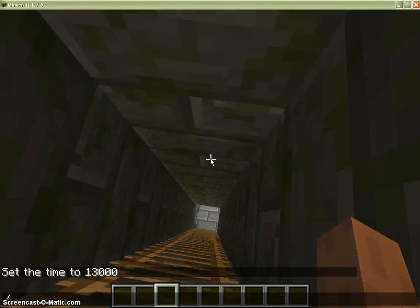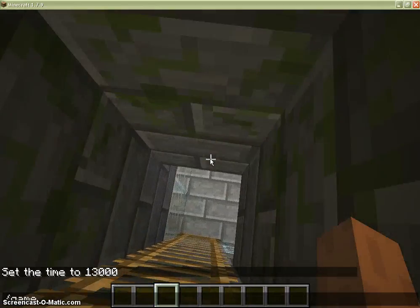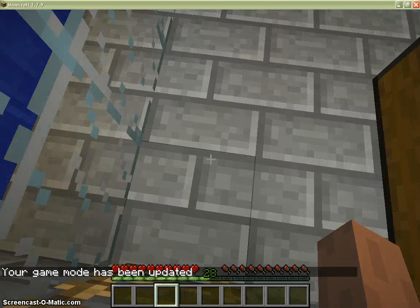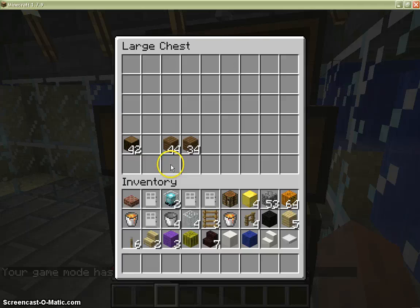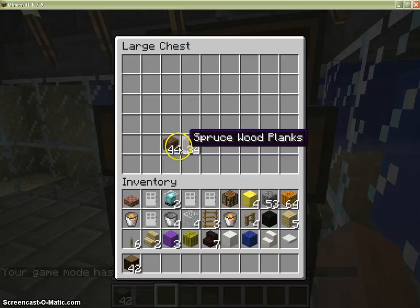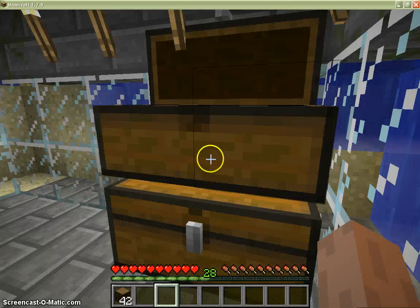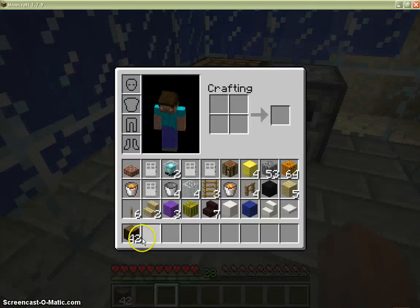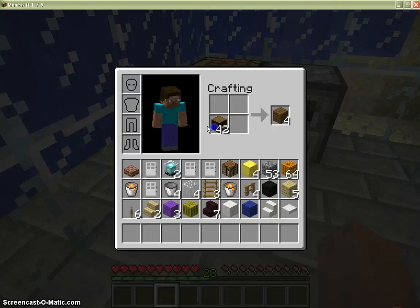First, let's go to survival mode. So we need wood — you can get wood from any tree. Alright, so you get the wood and boom, you get your wood.